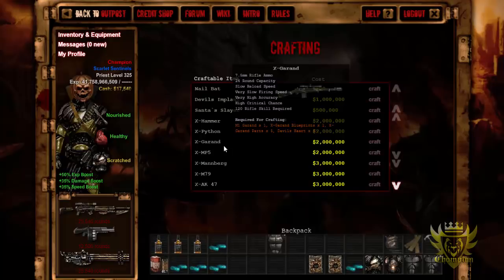For 7.5 ammo specifically, for low-level players it's going to be both a good thing and a bad thing. A good thing because 7.5 ammo should spike up in the marketplace as people get a hold of these weapons — so people who loot 7.5 ammo should be able to make more money selling it on the marketplace. It can be a bad thing because low-level players who have weapons requiring 7.5 ammo are going to have to pay more money for ammo.